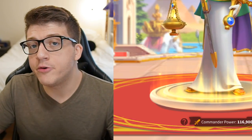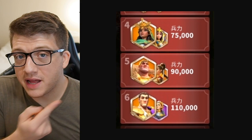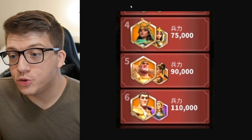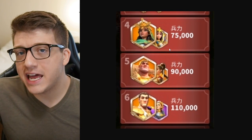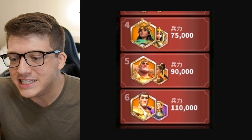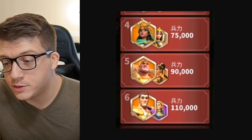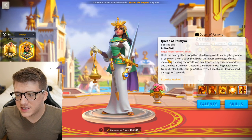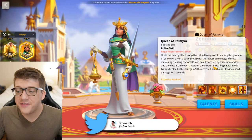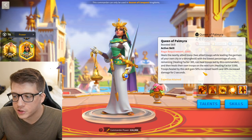Let's talk about which buffs are being stacked on top of Zanyu. Let's look at Zenobia first. Her active skill heals the nearby allied troop with the lowest percentage of units remaining with a healing factor of 300, heals her own troops with an 1,100 healing factor, and any army that gains this heal gets 50% increased health and 30% increased damage for two seconds. So how do we know the nearby allied troop with the lowest percentage remaining will be the rally?